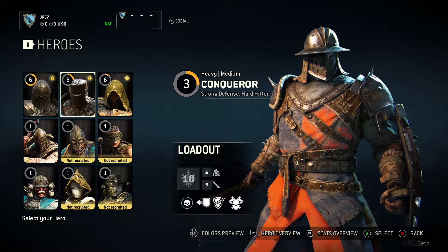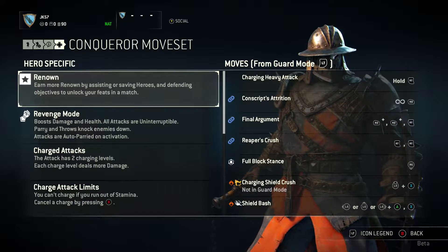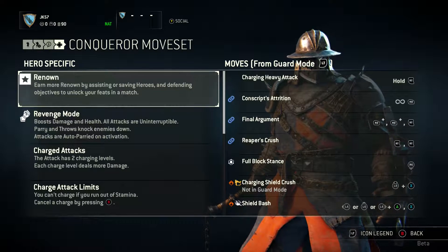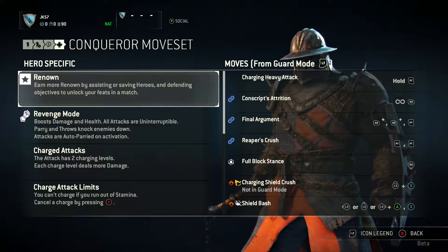Now we're just going to show you some of his specific moves. Here you can see on the left hand side, we have the hero specific moveset for the Conqueror class. First, we have Renown: earn more renown by assisting or saving heroes and defending objectives to unlock your feats in a match. That's for Dominion mode, so if you like to do duel mode, don't worry about that one — it's not important for that, but it is important for Dominion mode.